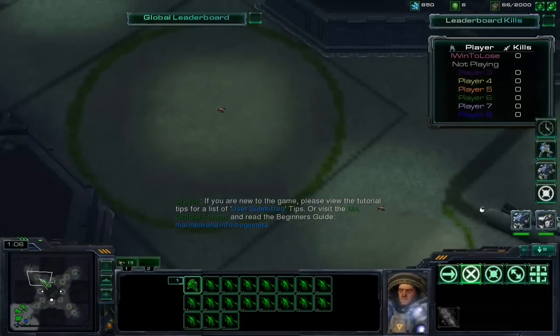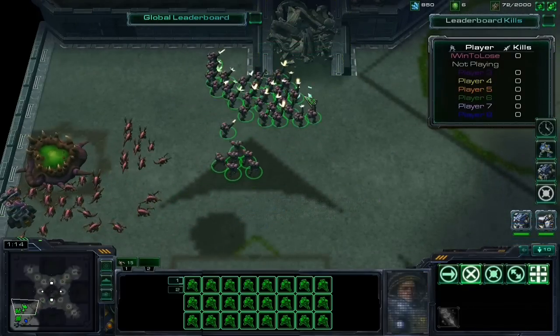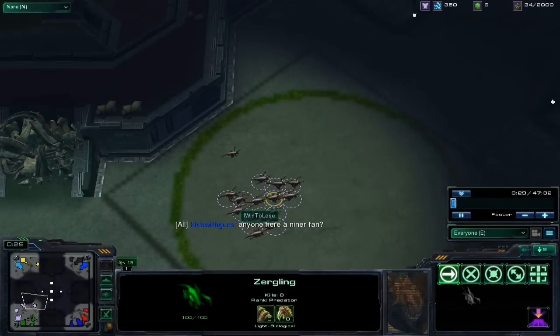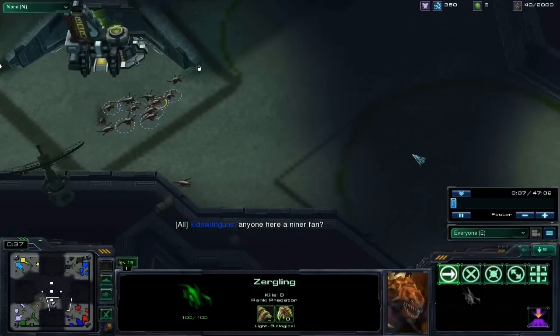Here you can see how the Zerglings look afterwards in this type of axe formation, which I think kind of looks pretty. Anyway, here we can watch the Zerglings burrow from an overhead perspective — an all-seeing perspective — and you see how they kind of fall into formation.